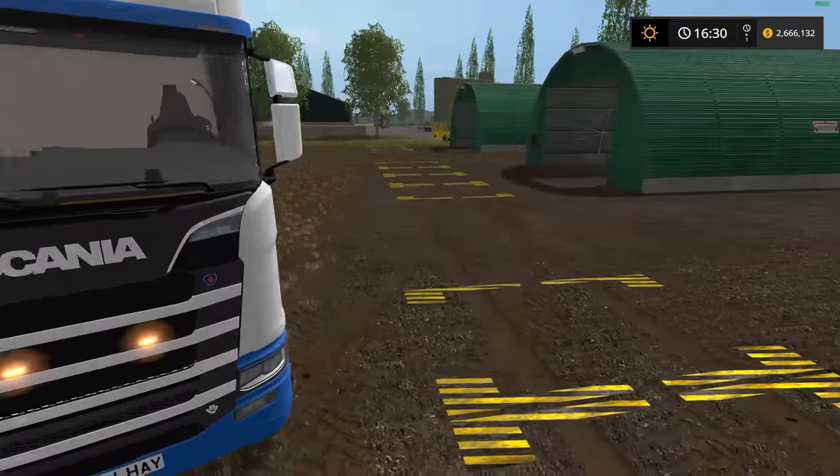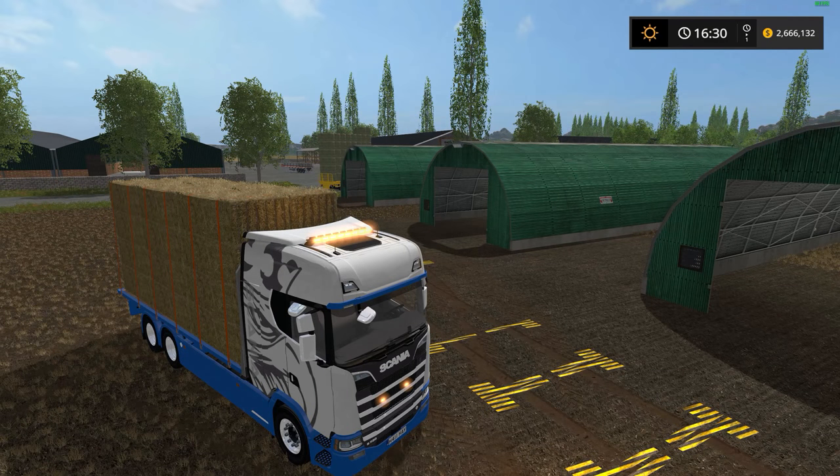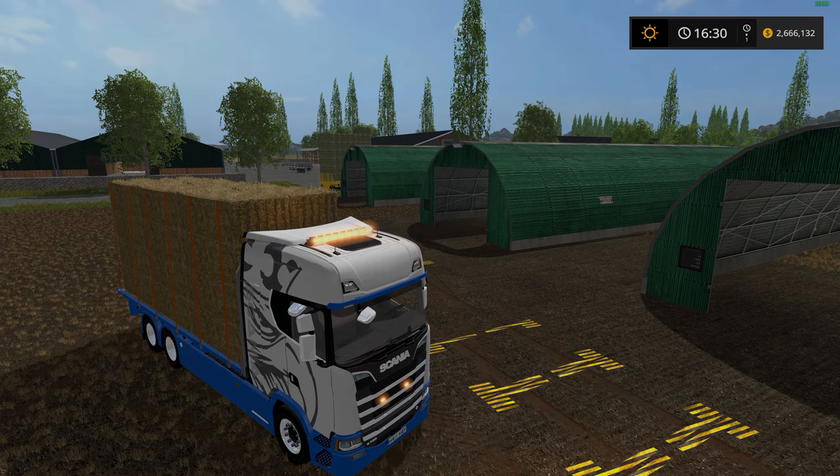So there you have it, guys. That was the Scania S flatbed and matching trailer version 1.0 — file size 140 megabytes. Then we took a look at the square and round bale storage buildings final version 1.0, with a file size of only 21 megabytes. Additional information and links can be found down below in the description. I really hope you enjoyed today's review. If you did, maybe leave a like down below. If you're new to the channel, go ahead and click subscribe — I bring new mod reviews every second day and Let's Plays every other day. My Patreon link is just below if you'd like to help contribute to the channel. Until next time, take care, and I will see you all in the next one.